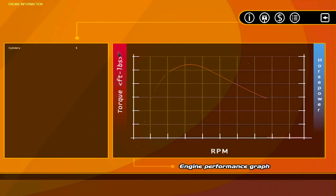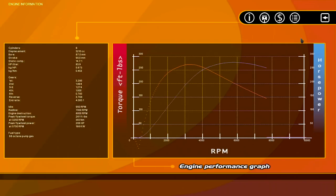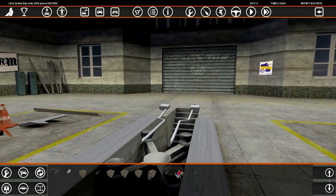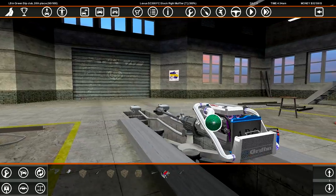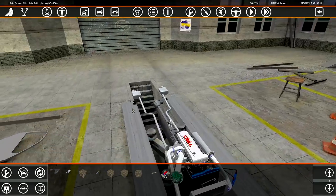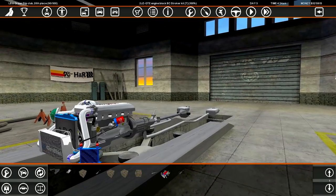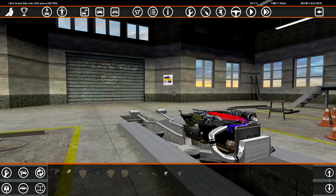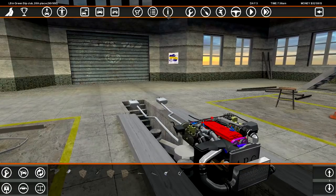We've also got a 2JZ June stroker kit — NA, making 269 horsepower. That's not good from a boosted standpoint, though from an NA sure. These are just normal 2JZs but I'm going to go with the 1JZ. I really like how this looks — the 1JZ looks cool as fuck.